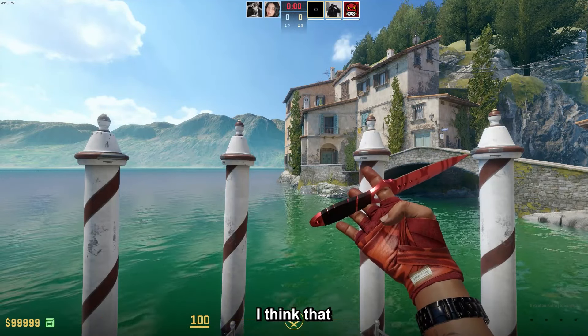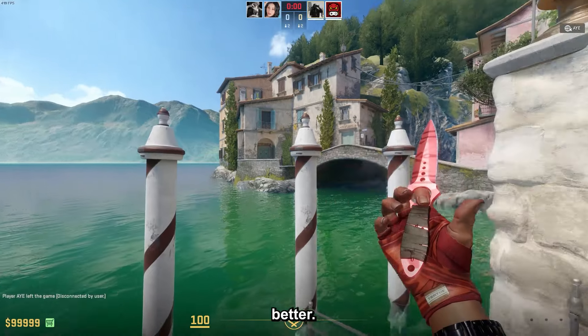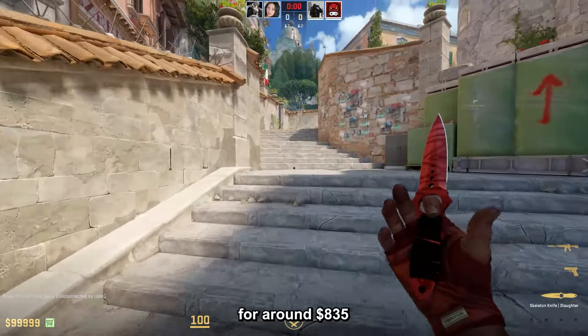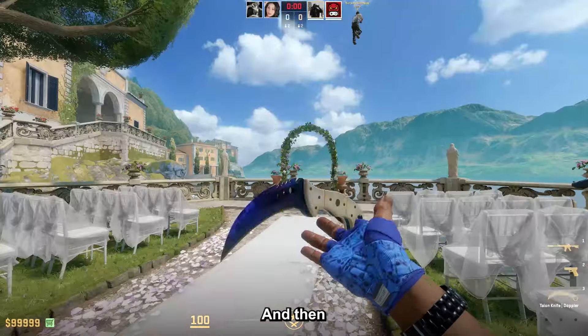Then the Skeleton Knife Slaughter, which is good if you want a red knife, but honestly I think for this budget you can probably do better. Float is pretty important here — this one is Factory New, going for around $835.